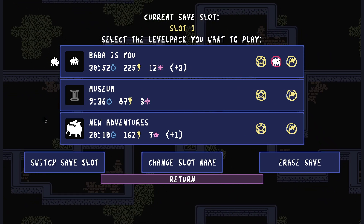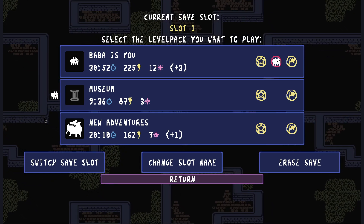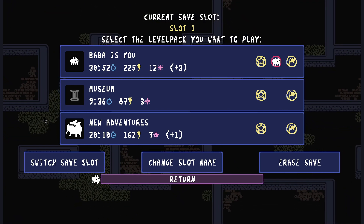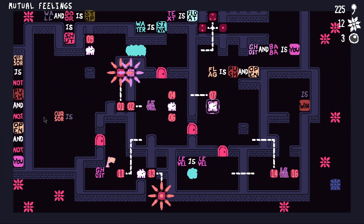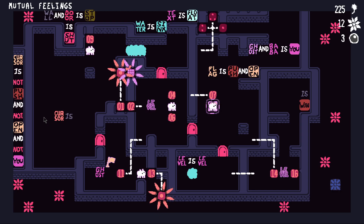Basically, I found out I've been missing six levels in the Baba's U main game this entire time, and in the museum I'm also missing one level. I think it's one that was added after I started playing. There's a lot of meta stuff going on in Baba's U, so I've basically been taking the time to figure out exactly where those levels are and how to get to them.